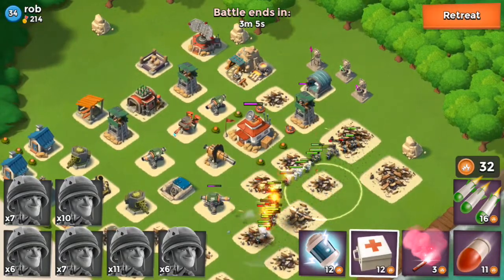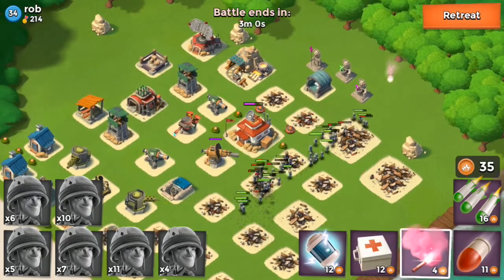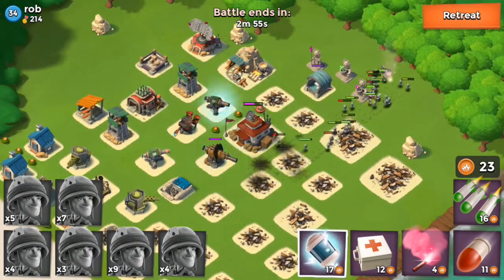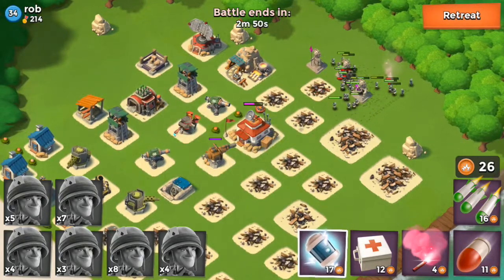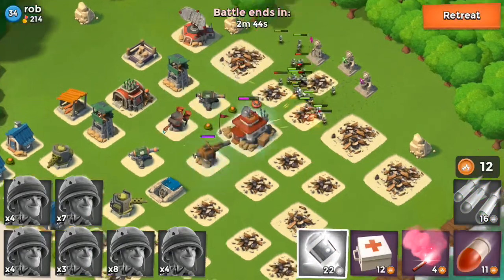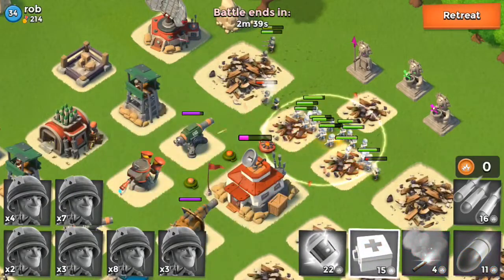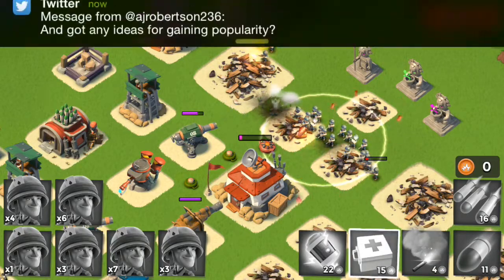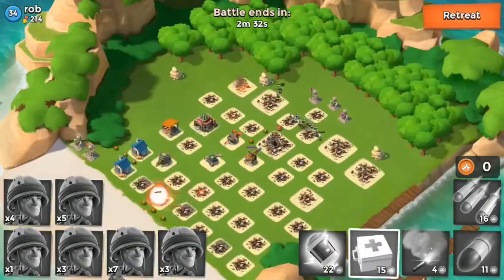Gonna go ahead and throw a medkit over here because of that flamethrower - we should be good to go. Gonna flare them up here real quick to get them out of range of most of these things - lost a ton in the process, so maybe that wasn't the best idea, but we're still gonna win. Throwing a shock charge right here. If you guys don't follow me on Twitter, follow me at termitator007. Throw a medkit down and they're just gonna work on that headquarters and take it down.